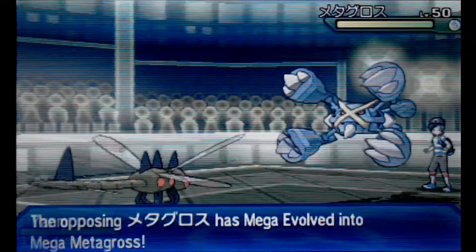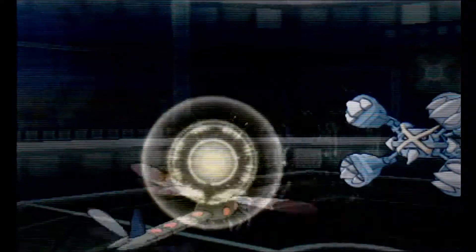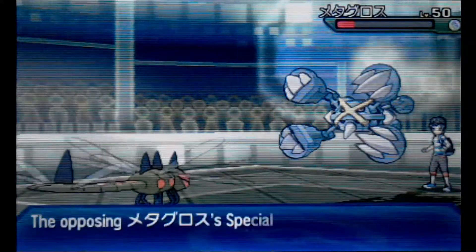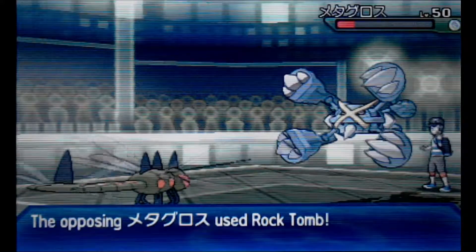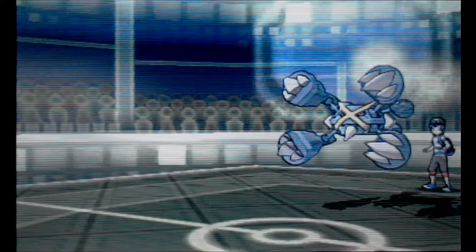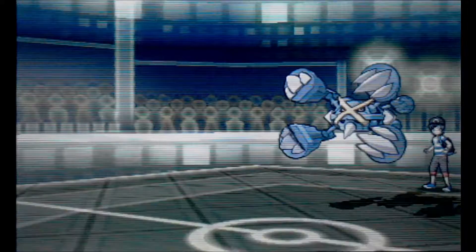I just stay in. This is a Choice Specs Tinted Lens set, Modest nature, so I am an absolute beast — I hit so hard. I do about 80% to it, but he whips out Rock Tomb and that just one-shots me. Yanmega's normally a beast.